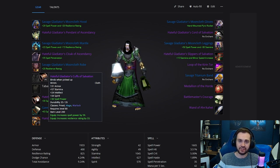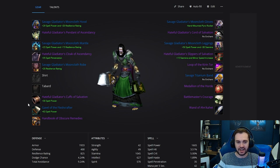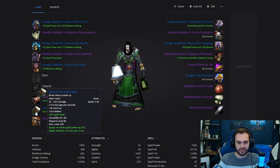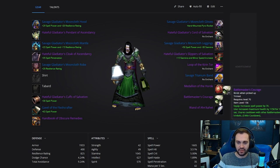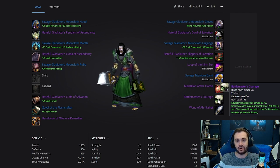There are no weapons available from honor early on. If there are, I recommend grabbing those; however, these are a decent alternative if they're not available: we've got the Gavel of the Fleshcrafter, the Handbook of Obscure Remedies from badges, and then the Wand of Anchor Head.